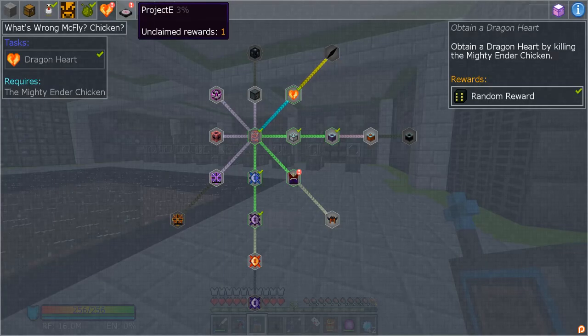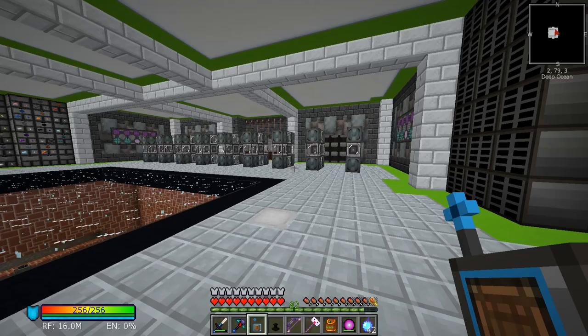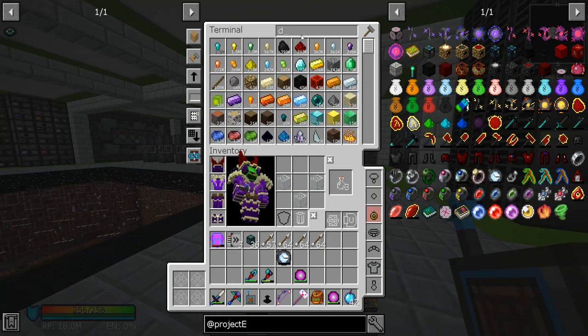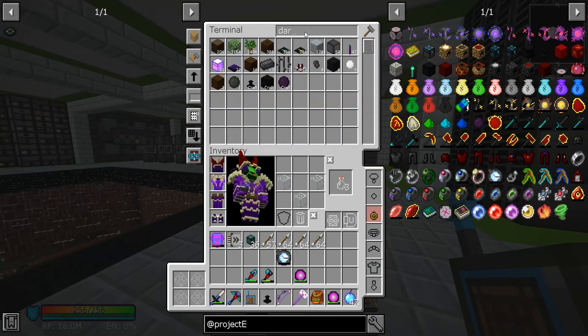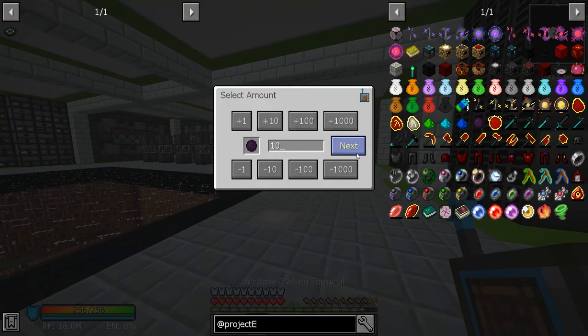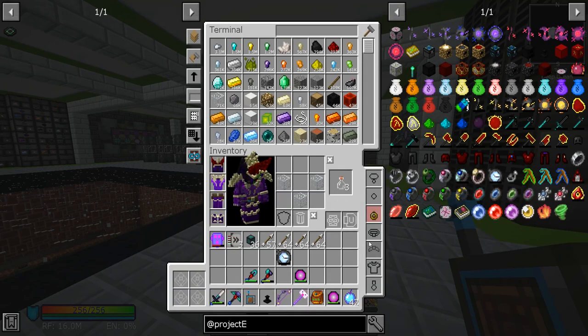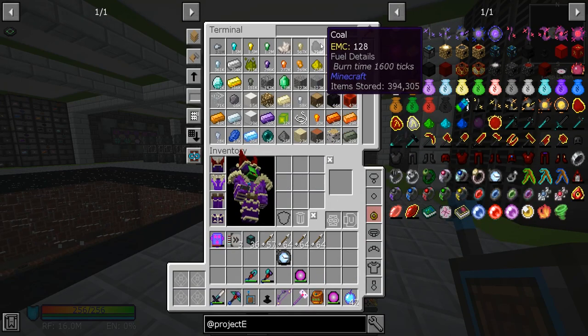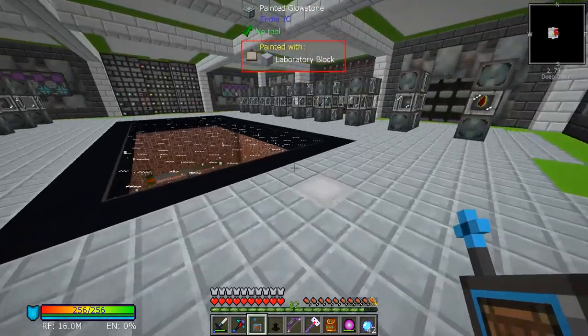Yeah, I need to get some dark matter. We'll just make up 10 of those — the recipe is only 5,000 EMC. We still have 300,000 and 94,394,000 EMC. I couldn't see it before. The reason I wanted to use this is because if we place this here, these chickens are producing emeralds, draconium, and durium like crazy.